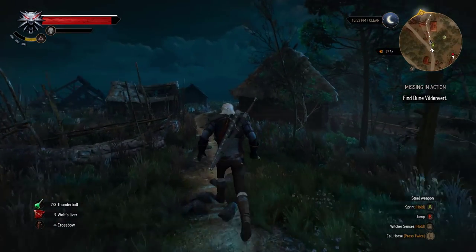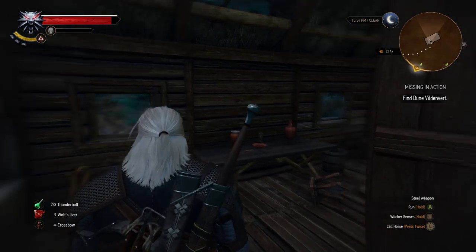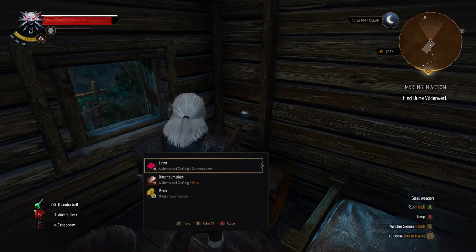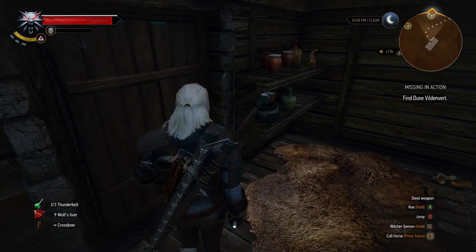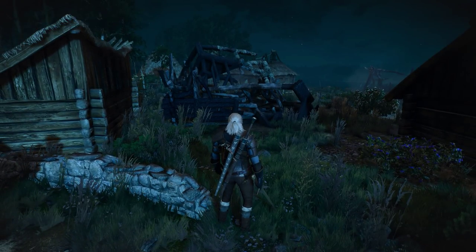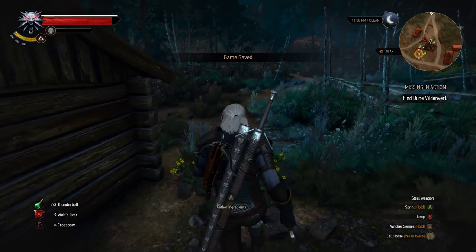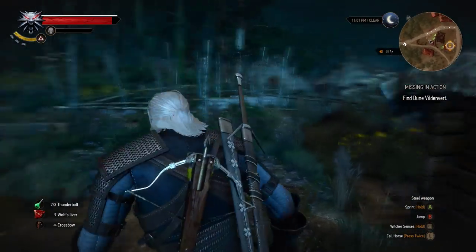Let's check the rest of the village on the way. Is there anything of interest? Yeah, there's a crate you can loot — some crafting materials. We don't know yet how useful they are. Let's save before we continue here, because I hear voices and you never know if they're friendly or enemies, or if the story will just decide they attack us.